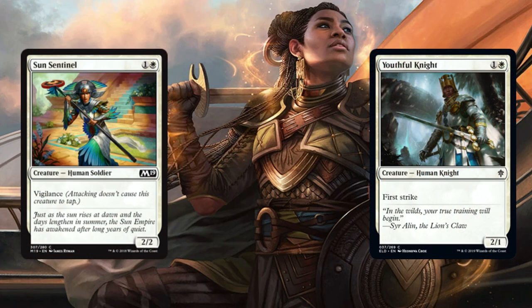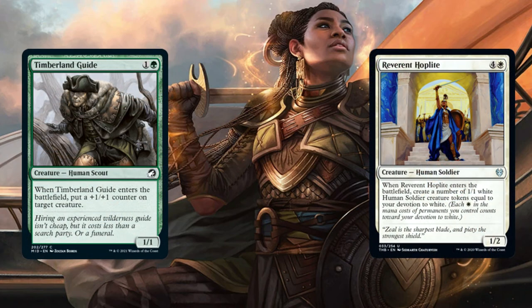Sun Sentinel has Vigilance, and UFO Knight has First Strike. For Timberland Guide, on enter the battlefield, it puts a +1/+1 counter on a target creature permanently. For Reverent Hoplite, when it enters the battlefield, create a number of 1/1 White Human Soldier tokens equal to your devotion to White.